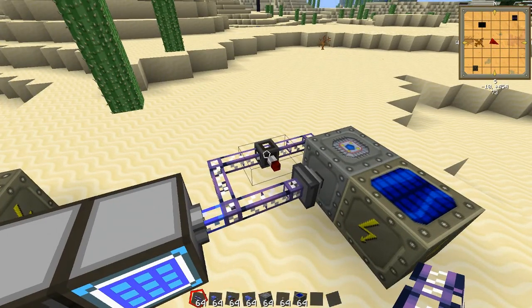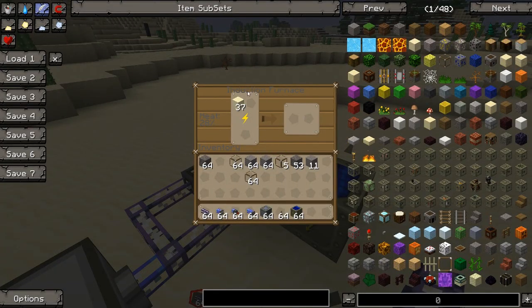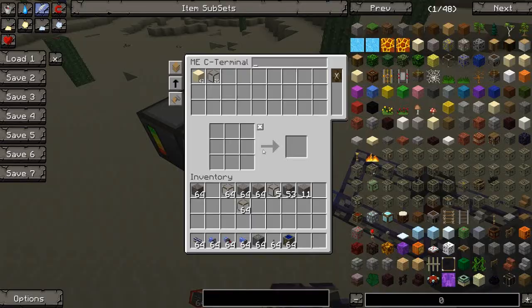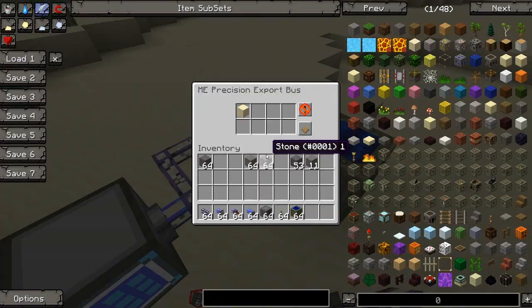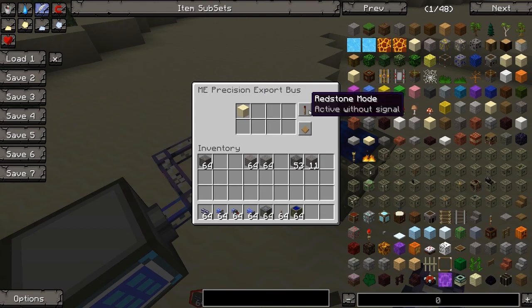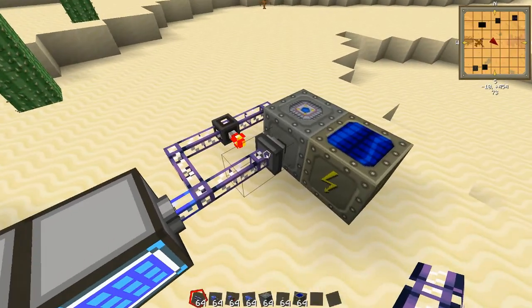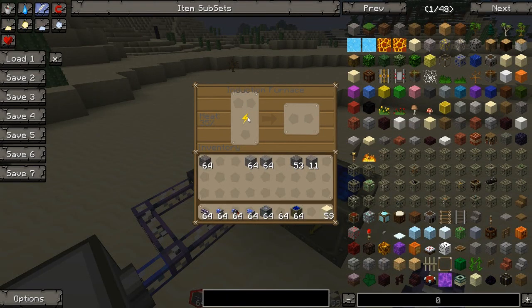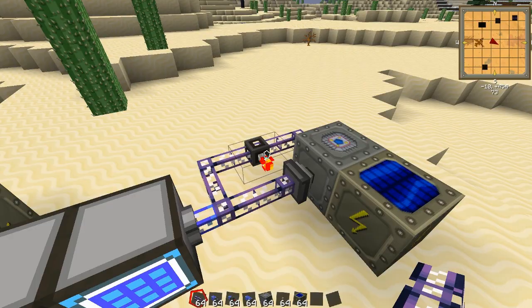Now the thing is that this is going to smelt more than 64 glass, because the induction furnace can draw out a lot more items before this level emitter kicks in. So you are going to have more than 64 glass. We need to set this so that the precision export bus is active without signal. So now it's active — there's a signal controlling it, and it's not going to draw out any more sand from here into the induction furnace. There are more than 64 glass, so this is turning it off.